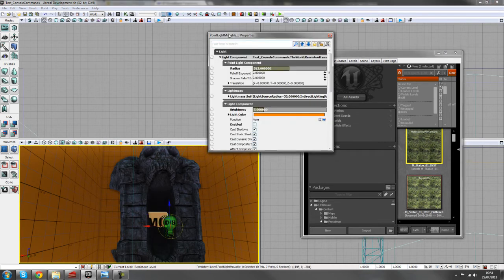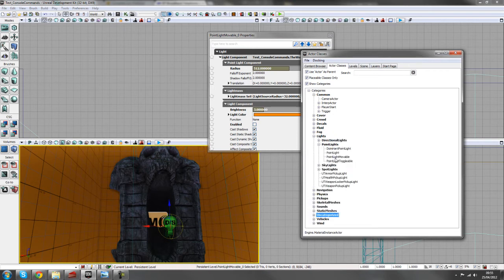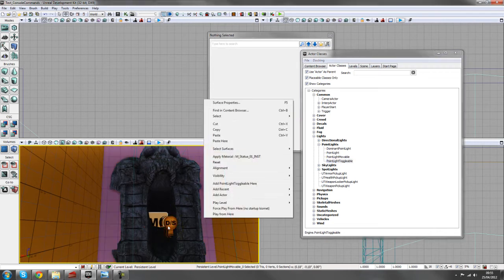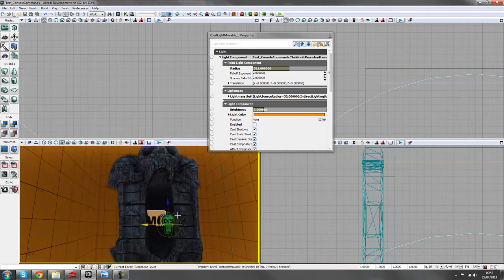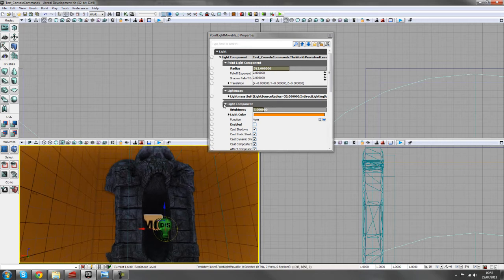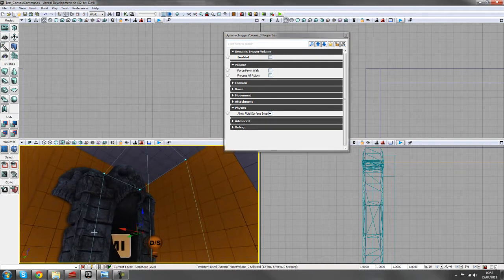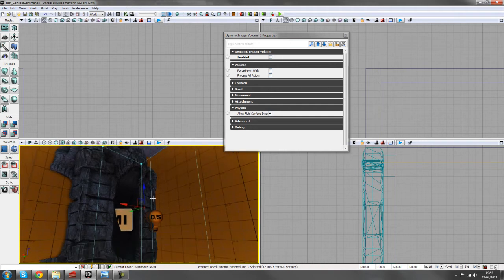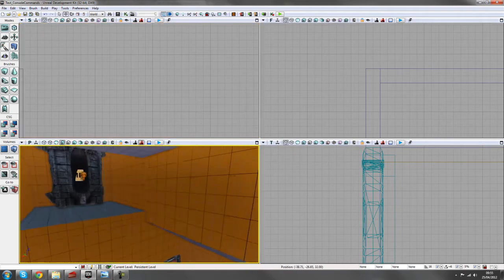I've also added a point light movable from actor classes — go to light, then point light movable. You could use a point light toggle for this since we're just turning it on and off, or you could add it to a separate matinee track to make the fire look more dynamic. I've set the radius to 512 and brightness to three. There's also a dynamic trigger volume here, disabled by default so the player can't use it until they've died and are in the spirit state.